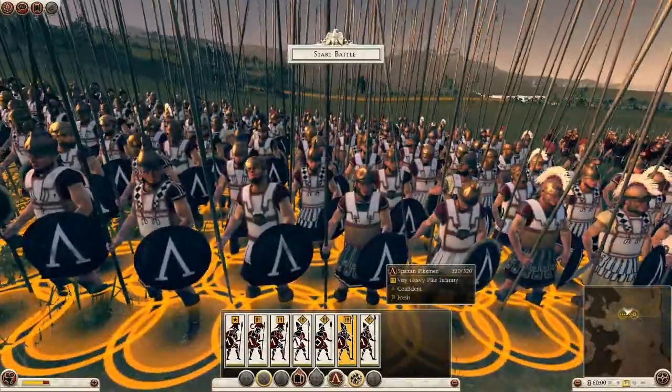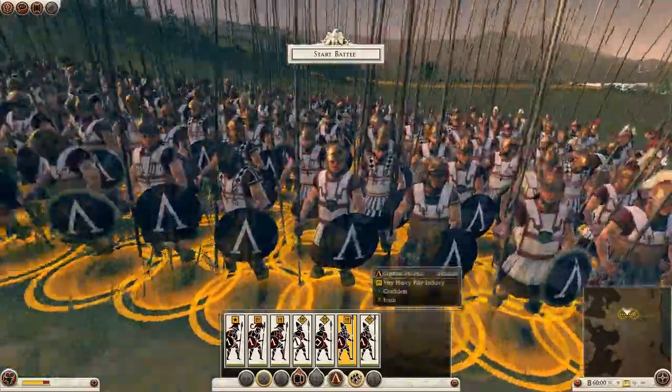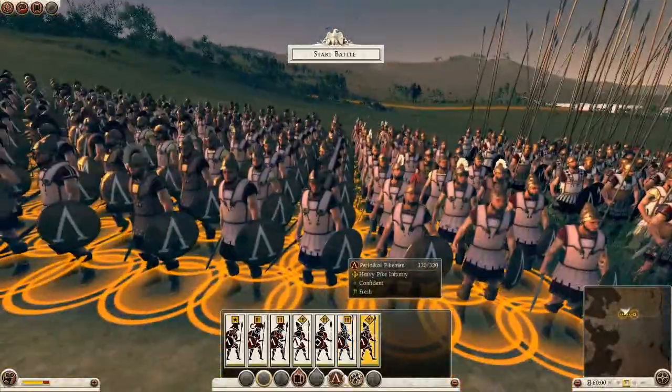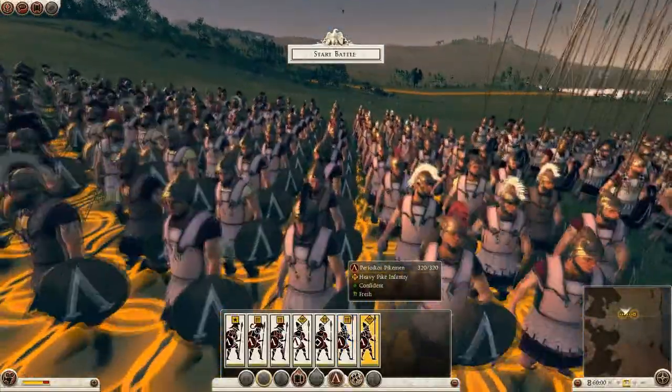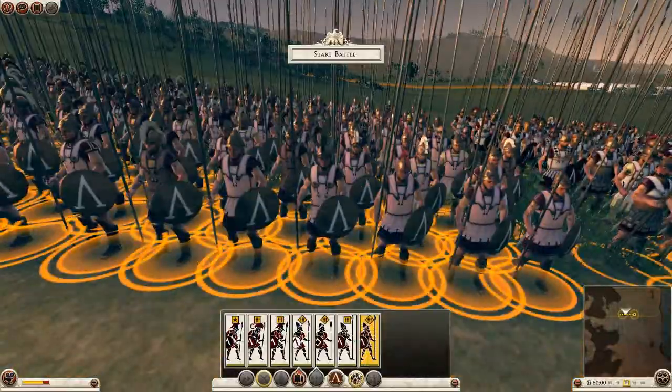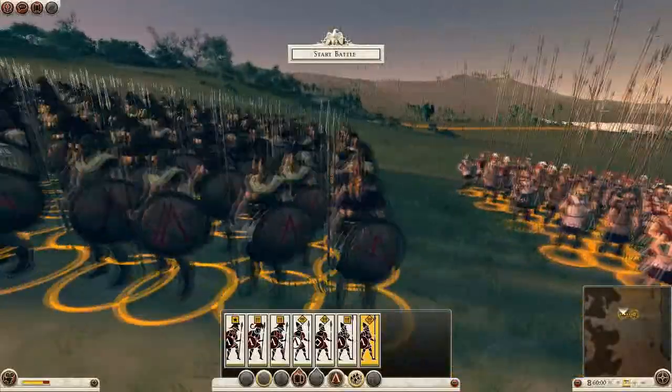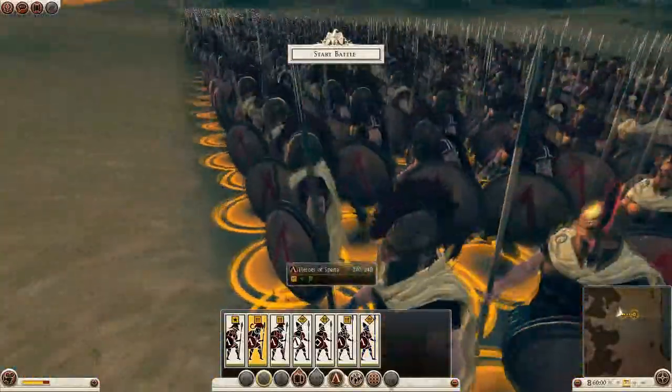You'll also see that normal Spartan warriors have a normal Corinthian helmet, like they do in 300, and they seem to have in every piece of historical art I can find — they always have this Corinthian helmet.